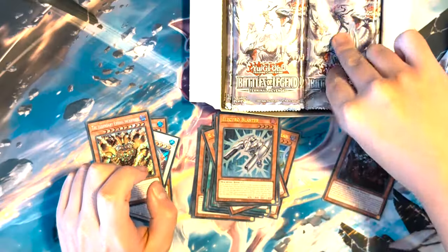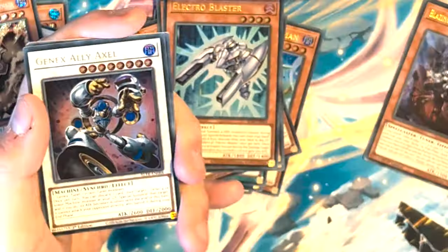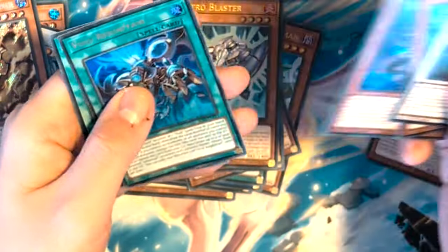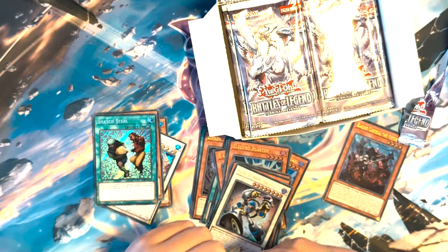God, I love pulling Exodia pieces. We've got a GenX Ally Axle, Spirit Teamer, Window, and another secret Snatch Steal — hey, do you want a secret Snatch Steal, bro?